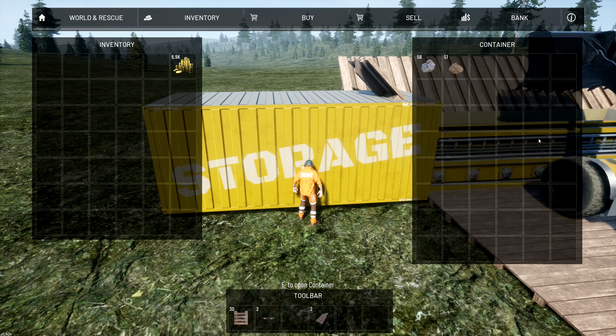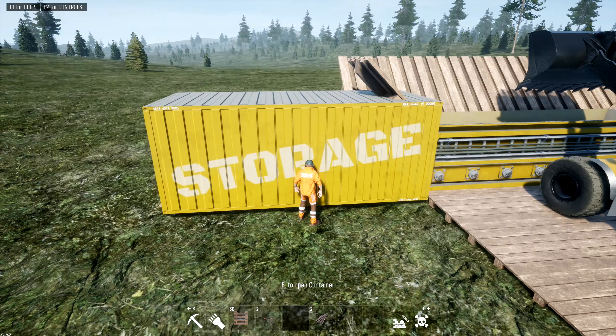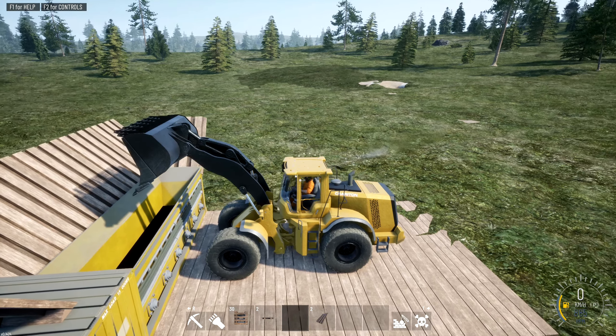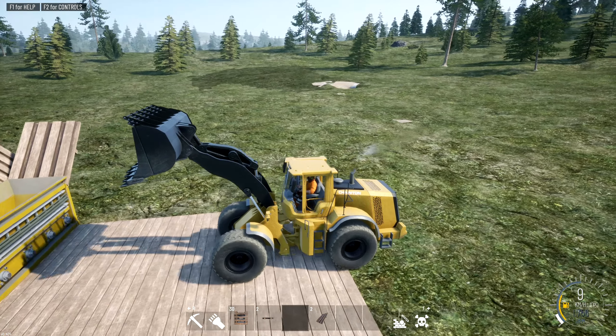It processes a certain amount per second — from basically a scoop and a half we got three and a half thousand dollars. Not too bad. That's what we'll be doing here for a while — scooping stuff out of the ground and selling it.